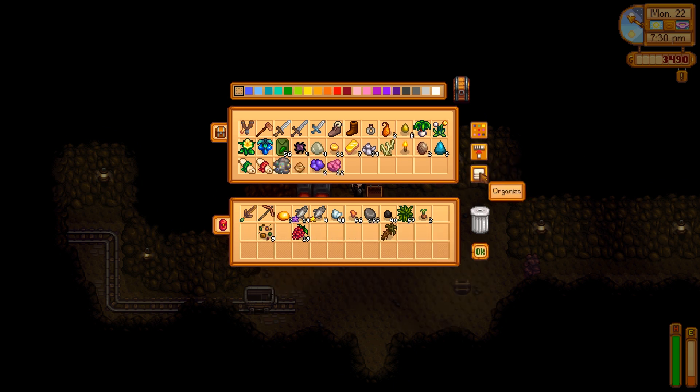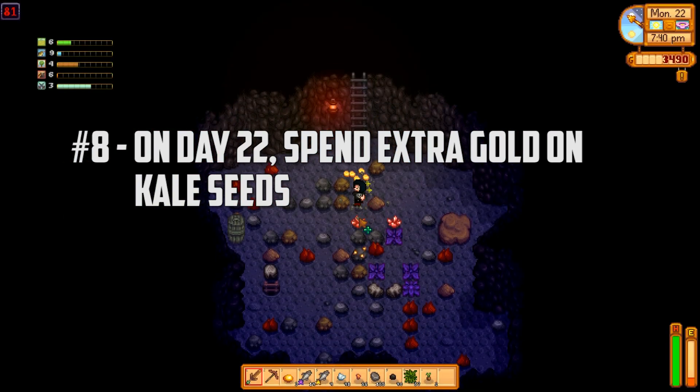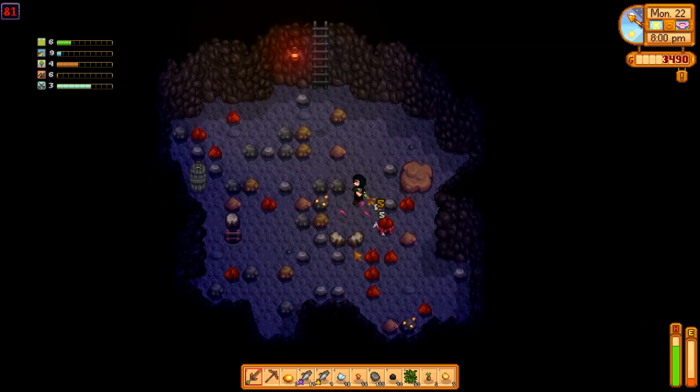If you have extra gold on day 22, you can buy and plant as much kale as possible. This will net you the best gold when pickling later. Make sure to continue your 3x3 spaced out grid until you have enough plots for at least 200 hops.